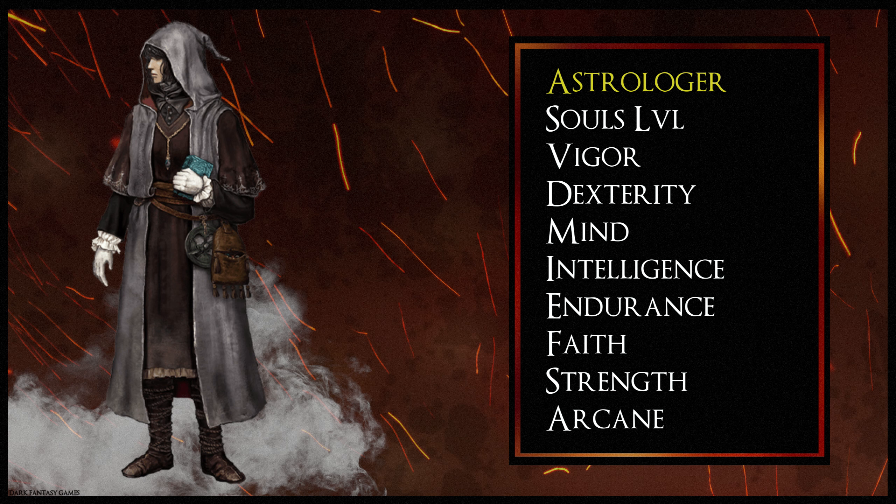Next up is the Astrologer class, a good starting point for those who want to use Glint Stone sorceries but also have a backup sword and shield for close quarters combat. This class has high Intelligence and Mind stats — a perfect combination for sorceries — but also decent Dexterity to wield weapons like swords and blades. The Astrologer starts at Soul level 6 with Vigor of 9, Dexterity at 12, Mind at 15, Intelligence at 16, Endurance at 9, Faith at 7, Strength at 8 and Arcane at 9. Standout stats are Intelligence at 16, Mind at 15 and Dexterity at 12. The Astrologer class will start with an Astrologer's Staff, a Shortsword and Small Shield.